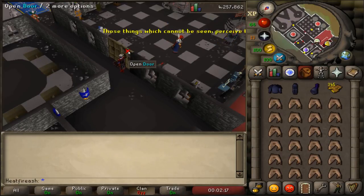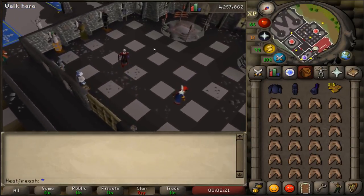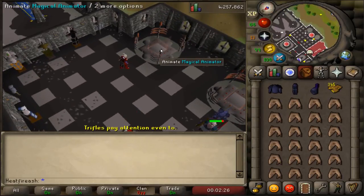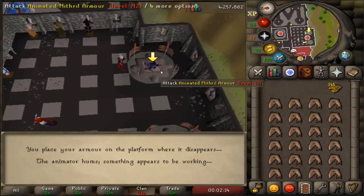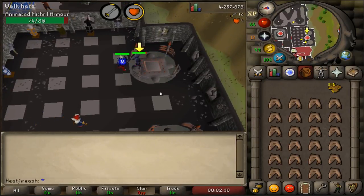Mithril might be around 10k for the whole set - pretty cheap. What you do is enter the door, walk over to one of these stands, and click 'Animate Armor.' You need the plate body, legs, and full helm. Click that and it'll put your armor down and turn it into a monster. You attack it, kill it, and it's going to drop the armor, so you pick the armor back up.